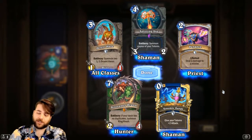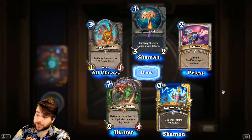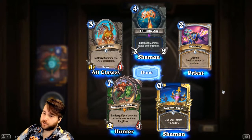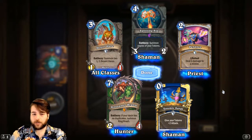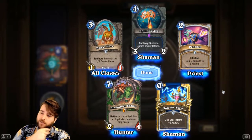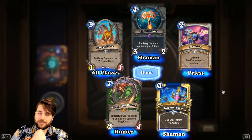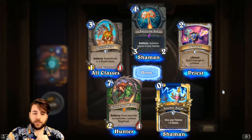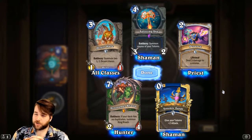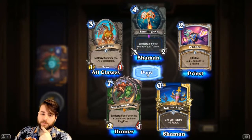We hit another legendary in these last 20 packs — it's Dinotamer Brann! 7-mana 2/4. Don't let the stats fool you — Battlecry if your deck has no duplicates, summon King Crush, which is an 8/8 with Charge. This is pretty big — it reminds me a lot of Janalai, where you have to set yourself up and get a massive tempo play on turn 7. Is a Highlander Hunter deck going to be very good? There have been mid-range Hunter decks with a lot of varied threats as one-offs in the past, so it could be there. King Crush means you want an aggressive or mid-range deck — is aggressive Highlander Hunter good enough? We'll see, but I'm sure Dinotamer Brann will be the best card in there.